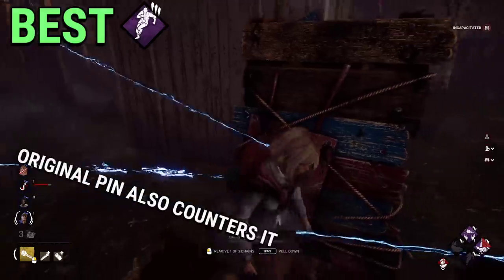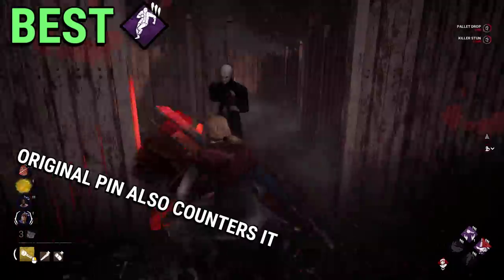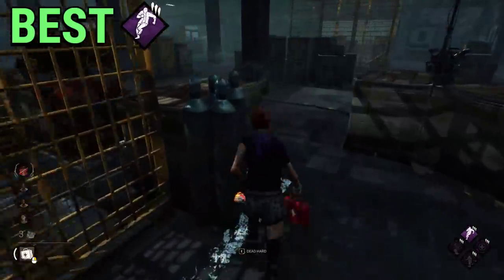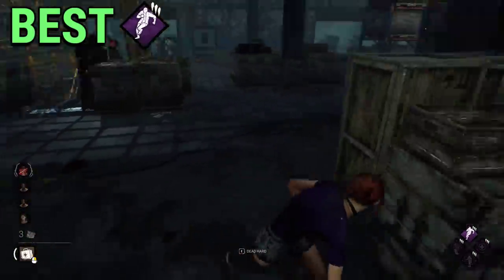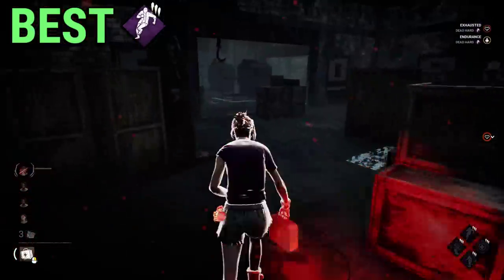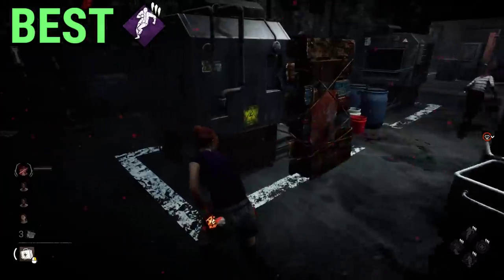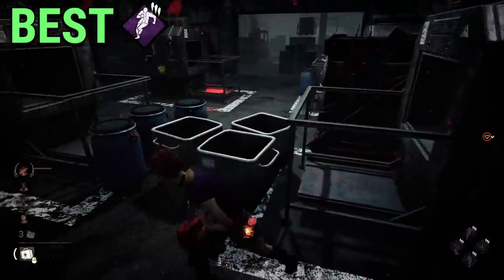The only counter to it is Deep Wound, so for example against Deathsinger this perk is practically useless, but against killers with telegraphed attacks like Huntress, Nurse or Blight, Death Heart is still the best value exhaustion perk in Dead by Daylight, and the perk that will give you the most amount of time if you get the timing right.